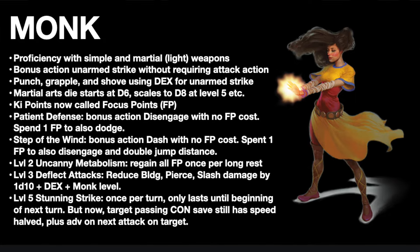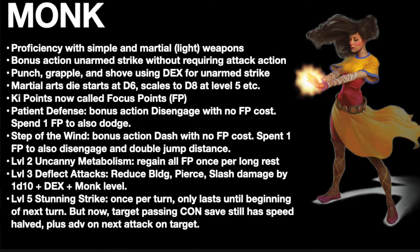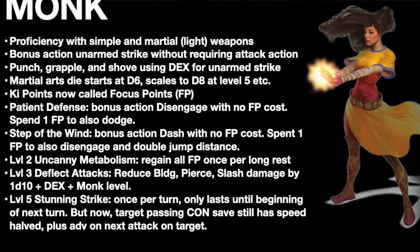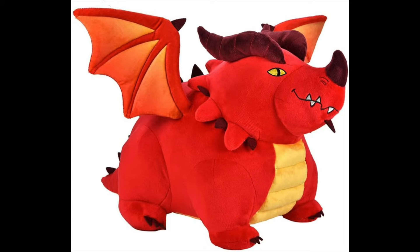Now let's discuss Stunning Strike. It does get nerfed, but unlike the nerfs to the Paladin's Divine Smite, I'm okay with this nerfing because it also gets a useful buff. Stunning Strike is now limited to once per turn, and the stun effect only lasts until the beginning of your next turn, not the end of it. But the buff here is that if your target passes their con save, they still have their speed halved, and you get advantage on your next attack against them. This feels fair to me — at low levels you can't spam it to neutralize multiple enemies per turn, and at higher levels, against those high constitution monsters, there's still some benefit to it. Definitely worth stealing.